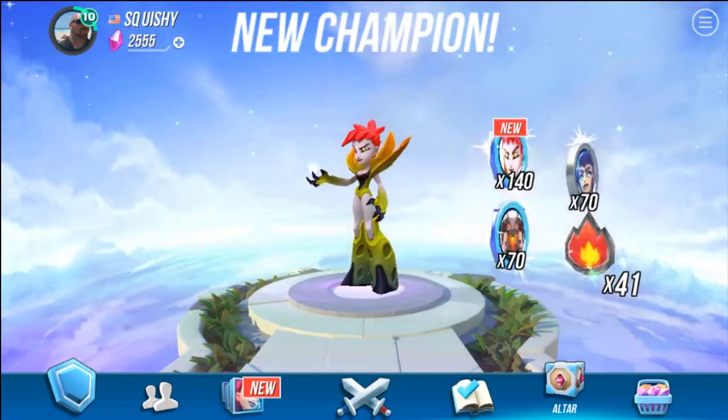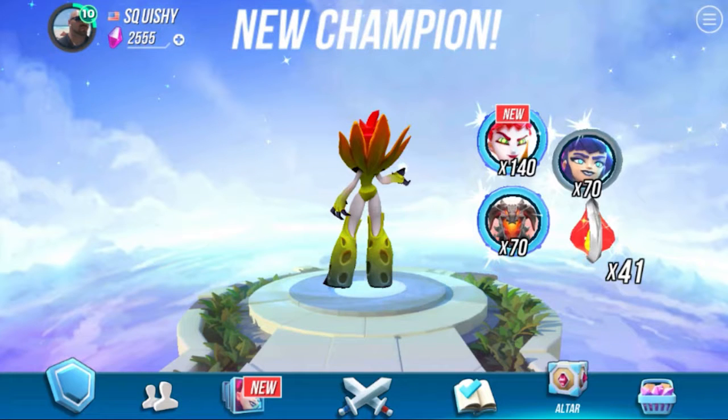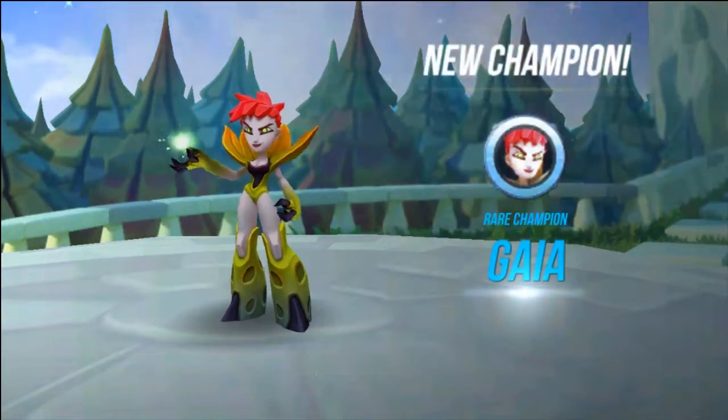Let's go ahead and get a still shot so I can go over the contents of this box. As you can see, you get 70 tokens for Vorthogern, 70 tokens for Elena, 41 fire material, and last but not least, 140 tokens for Gaia. So there you go guys, that's everything you get out of that box.